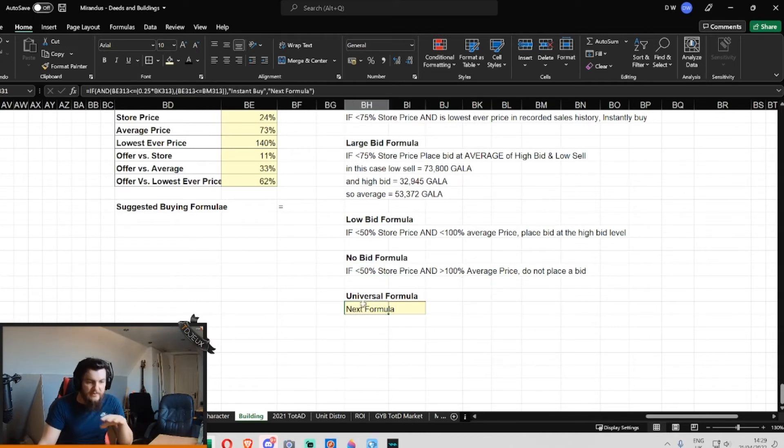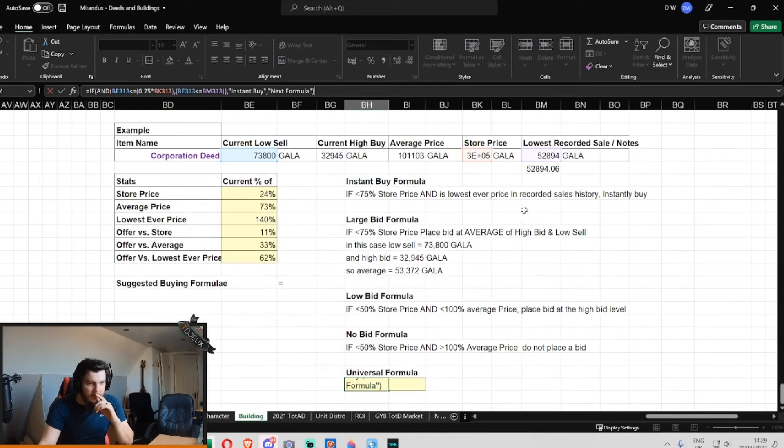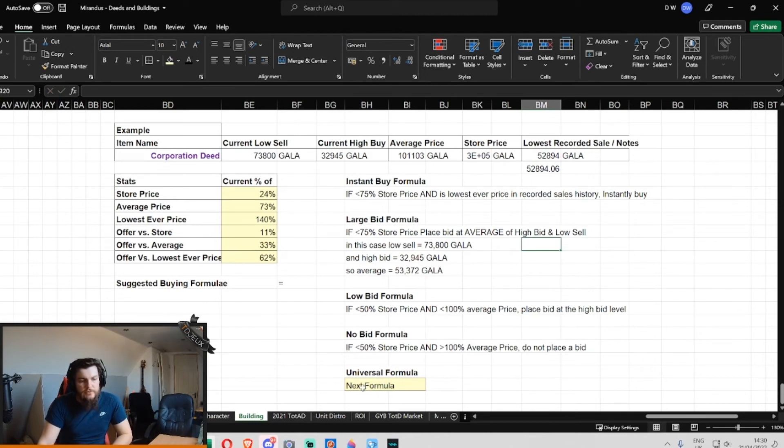What I've done is take three cells — the low sell cell, the store price, and the lowest ever recorded price — because those are the three elements involved in the instant buy formula. All these formulas would require all five cells. The outcome of this one was 'next formula,' but if it was the universal formula it would tell you what to do: instant buy, place a large bid, place a small bid, or just do not bid. In this case the if-function gives instant buy as the positive outcome, or next formula if not.